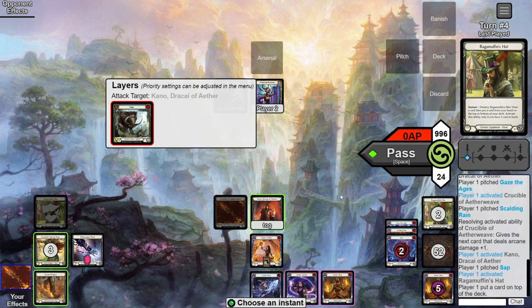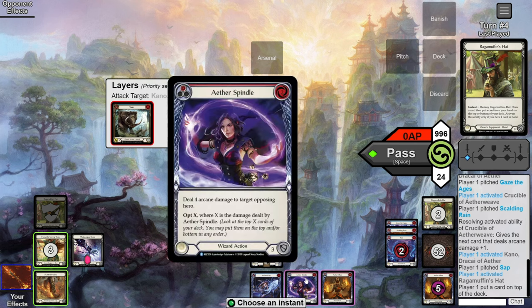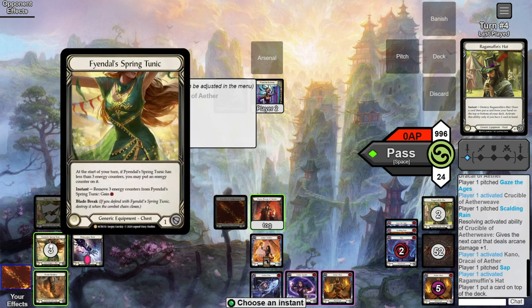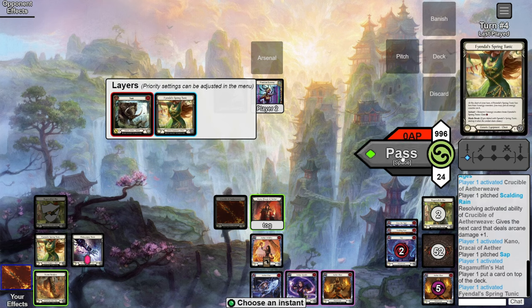Now we're in the position with Wildfire in arsenal, Storm Striders, and two banished spells. Count up resources: we need one for Storm Striders, two for Wildfire — that's three — plus two for Spindle and Flare — six all up. We've got two floating, three in hand, and a Tunic — also six. Perfect, we can afford all of it. If Spindle cost zero we'd get Metacarpus pumps, which would actually add more damage, but it's fine.